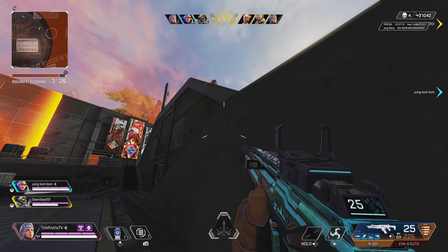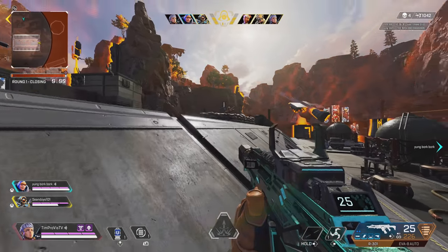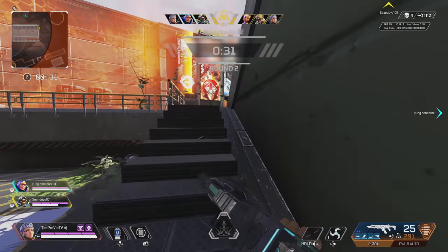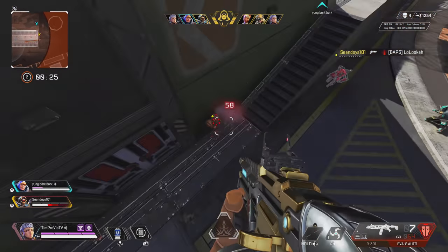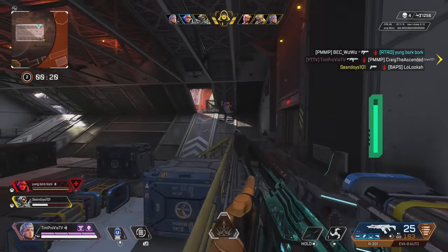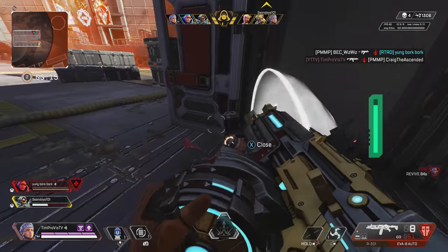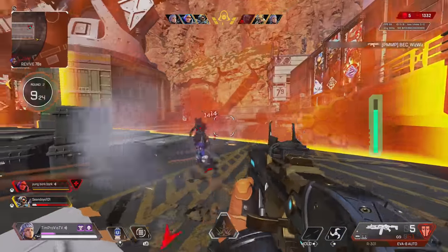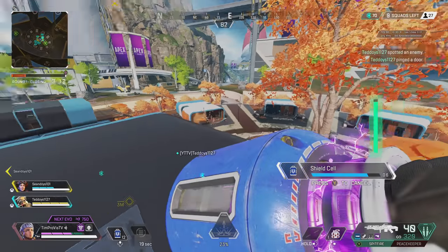Valkyrie in arenas is absolutely a viable option; however, her overall kit is slightly more limited than in battle royale. Her ultimate is fairly cheap at only 200 materials, but hardly worth taking in my opinion, as most maps have fairly easy and quick rotations. Since arena games generally have enemies picking from range, Valkyrie's jets should again only be used for quick movement and redirects to better enhance her in fights. I do think that buying an extra tactical ability each round could be a great thing to have, as playing off of a stun is a solid way to win matches in arenas.